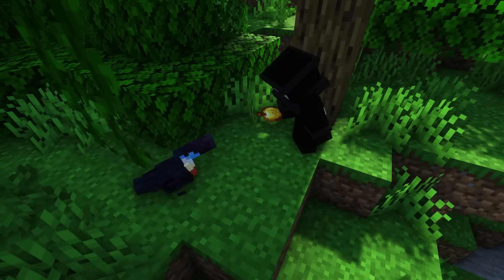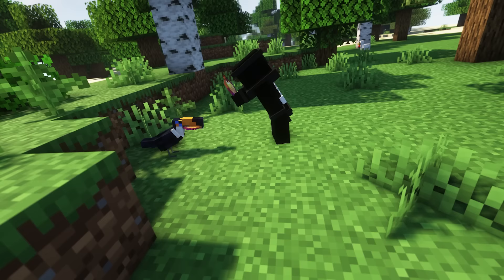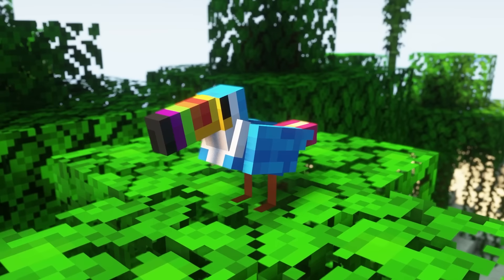If you feed the Toucan a golden apple, it will temporarily turn to gold and plant saplings at a faster rate. If you feed it an enchanted golden apple, it doesn't have to be fed fruit constantly if you wish for them to plant saplings. You can also breed Toucans with eggs. A small easter egg is that if you name a Toucan Sam, it will turn them into Toucan Sam, which is the mascot for Froot Loops.